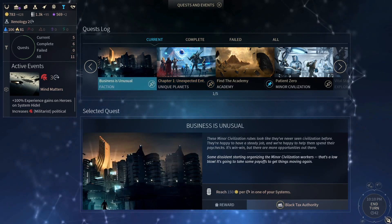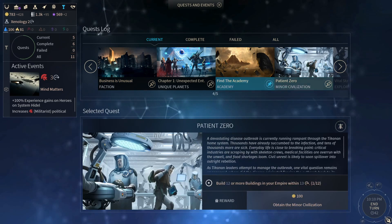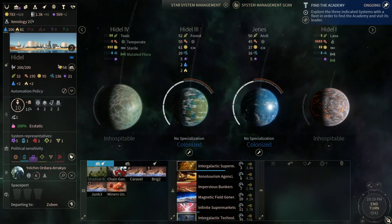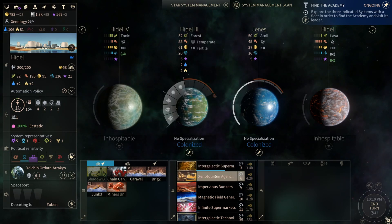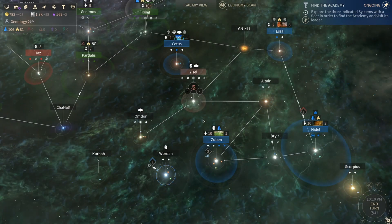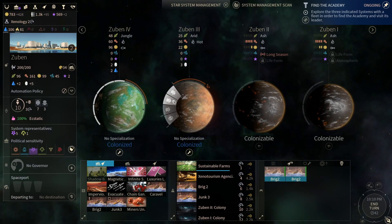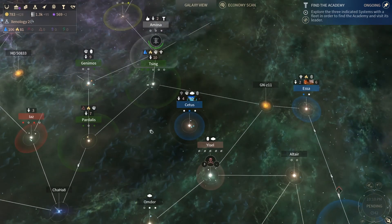Chapter 1, Unexpected Entrepathy — we need one of our systems to have 150 dust per turn, and we're getting close to that. Patient 0: 13 turns, build 12 buildings. Hedel, you're at 95. This will give us an extra 25 and then 3 per person. Xeno Tourism won't give us much, but it'll give us 10 dust. Zubin's at 10. You're going to get Xeno Tourism, which will be very beneficial. Let's end our turn and get going.